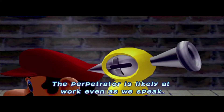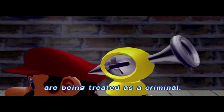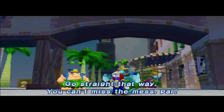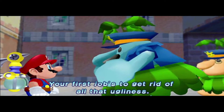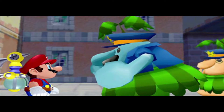The perpetrator is likely at work even as we speak. And you, Mario, are being treated as a criminal. Tomorrow, we must do our best to resolve this situation. Go straight away. You can't miss the mess, pal. Your first job's to get rid of all that ugliness. And remember, we'll be watching you, pal. We'll know if you start slacking off.